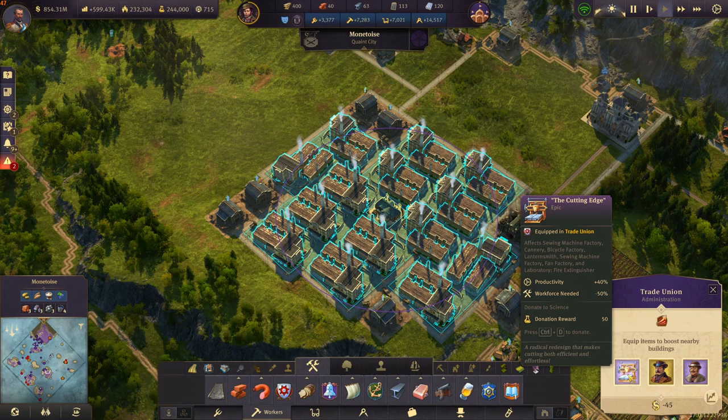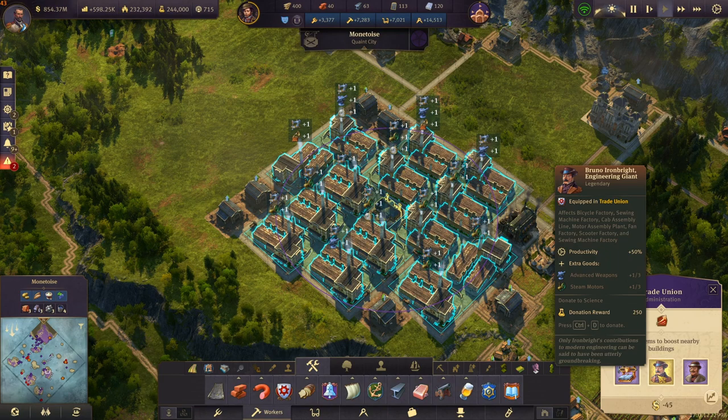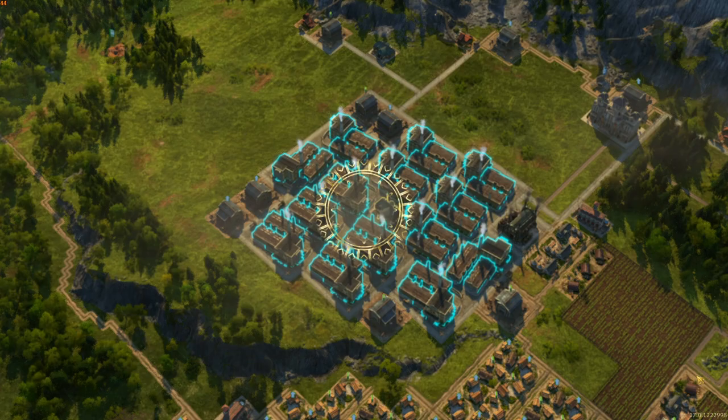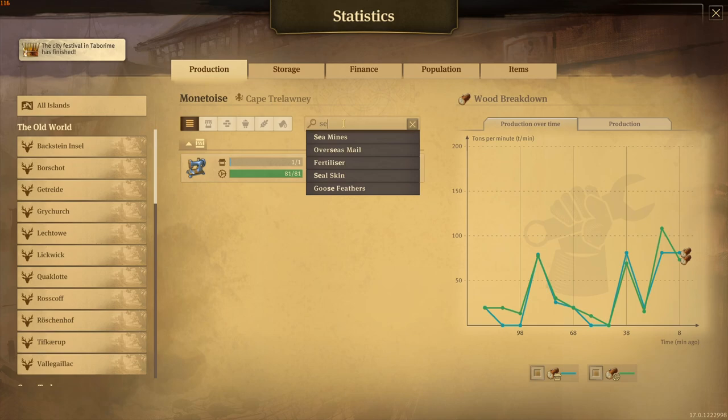Now you just have to put your items in. For maximum efficiency I would use the Cutting Edge, which will give you more efficiency and less workforce needed. Bruno Ironbride is very good because he will give you advanced weapons and steam motors. Dario is also very good because he gives you pocket watches and gramophones. Those are all very valuable goods that you can either use to supply your citizens or just sell in your docklands for other goods.